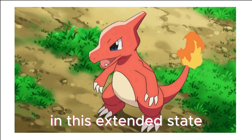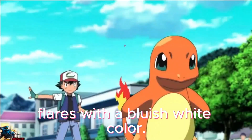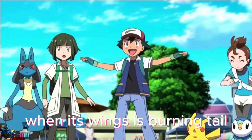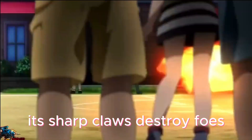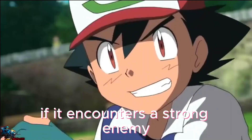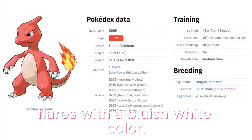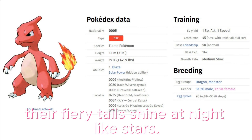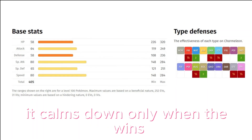Charmeleon mercilessly destroys its foes using its sharp claws. If it encounters a strong foe, it turns aggressive — in this excited state, the flame at the tip of its tail flares with a bluish white color. It lashes about with its tail to knock down its foe, then tears at the fallen opponent with sharp claws. In the Rocky Mountains where Charmeleons live, their fiery tails shine at night like stars. It is very hard-headed by nature, so it constantly seeks opponents, calming down only when it wins.